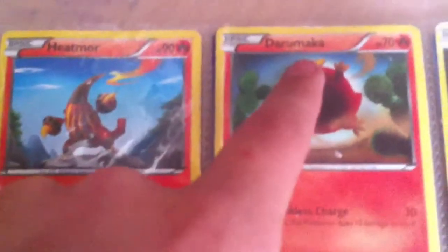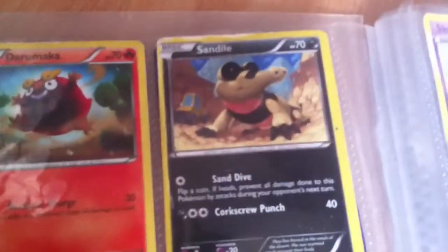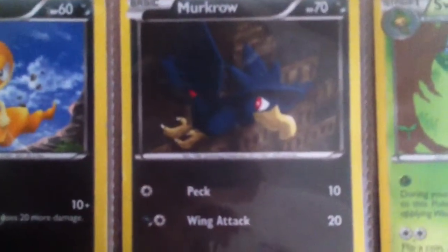Next page. We've got Heatmoor with Loring Flame and Fiery Licks. We've got Dory Maka with Reckless Charge. We've got Sandile with Coax and Punch. Scraggy with Rising Lunge. Murkrow with Peck and Wing Attack.